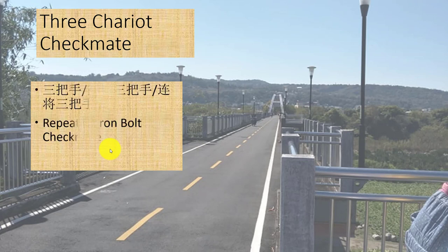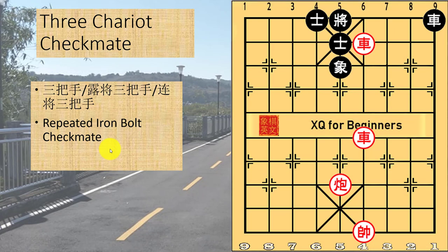The three chariot checkmate can be considered to be a variation of the iron bolt checkmate as mentioned earlier. One could simply think of it as a repeated iron bolt checkmate. In this example, the red cannon has pinned the black king to the central file and red would be prepared to play R++1 for the checkmate. However, there is a black chariot, so the process is repeated once: check, capture, check again.